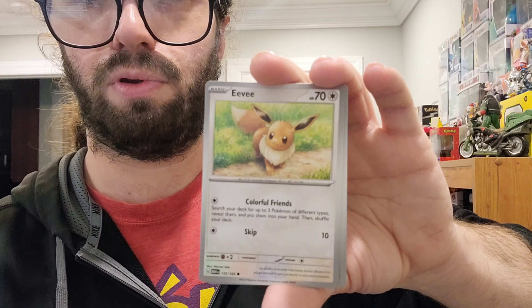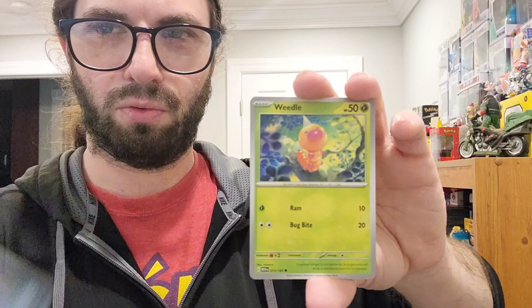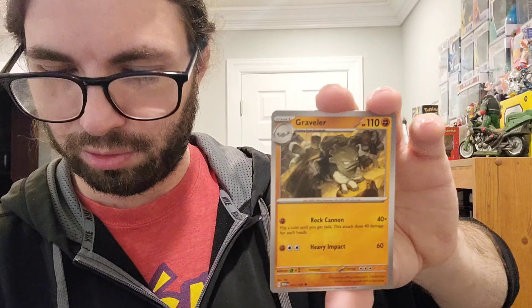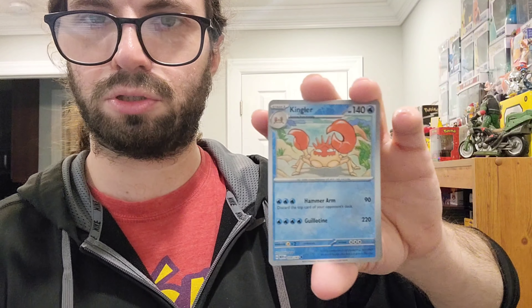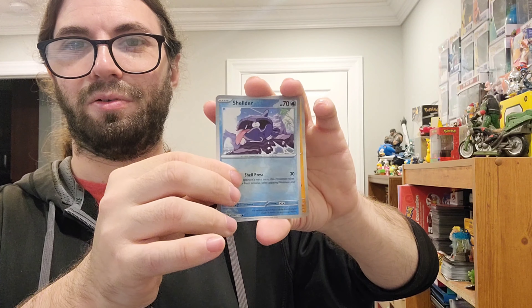We got another holo energy — three of them in this box. Let's go. We got a Caterpie. We've yet to get a God pack, by the way — would love to see one of those. Eevee, Grimer, Weedle, the belt — it's a band, basically. Graveler, some goggles, reverse Kingler. We're not getting an illustration rare there. And a Marowak holo, which is new for me at the very least.